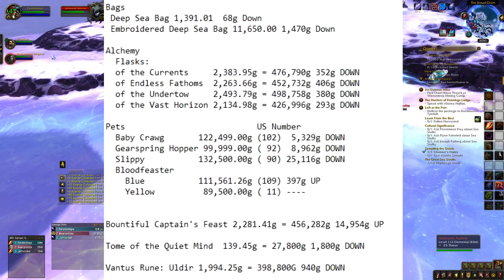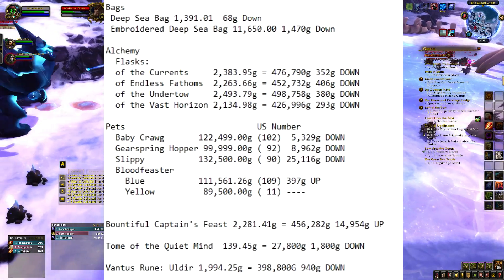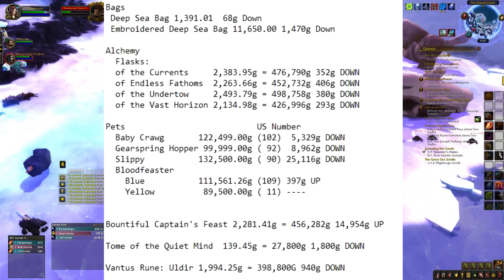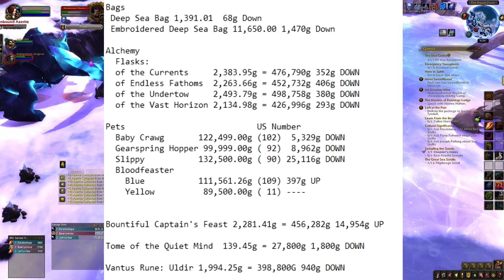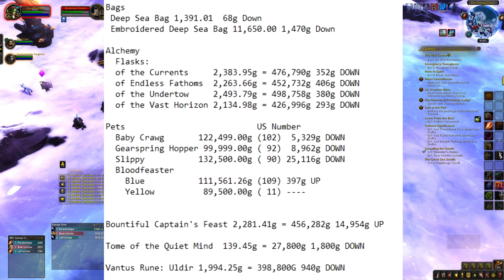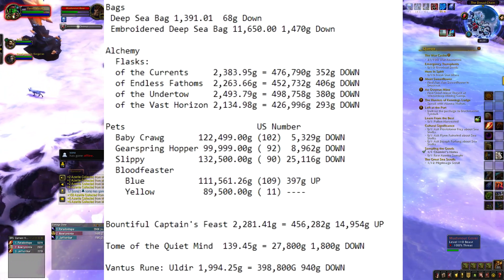Moving on to crafting: deep sea bags are 68 gold down, and the 32-slot bag is 1,417 gold down. For flasks: flask of currents went down 352 gold, endless fathoms went 406 gold down, undertow went 380 gold down, and Vazar Horizon went 293 down. We expected flasks to keep doing this because demand fluctuates — people need them, then don't, so it keeps going back and forth.